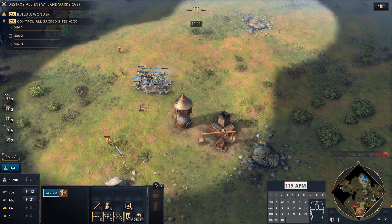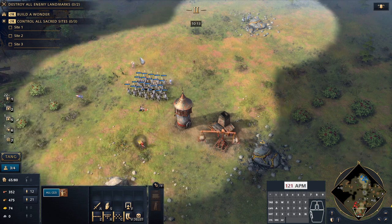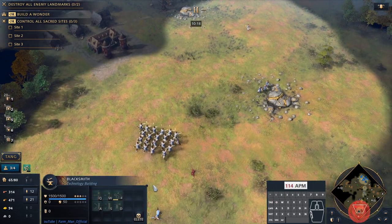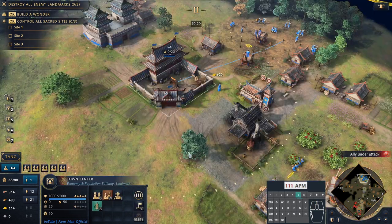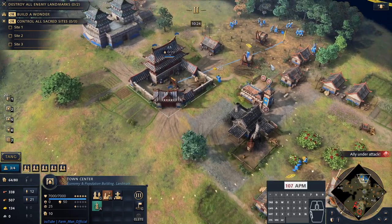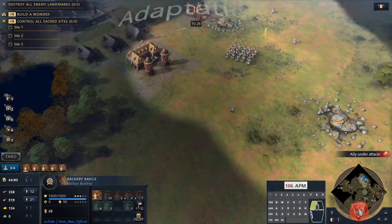With this number of archers, even if they have a tower you can still harass that gold line — even if it's just to idle the villagers there. And if they're not paying attention, which is actually a really good situation for you, you can pick off the villagers.